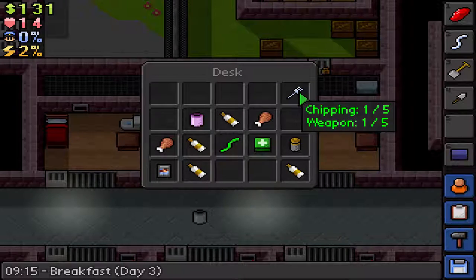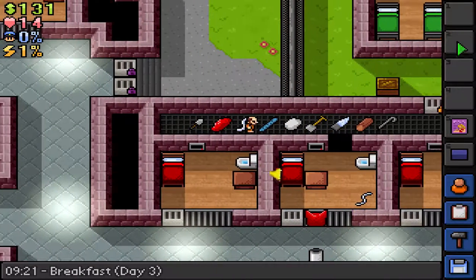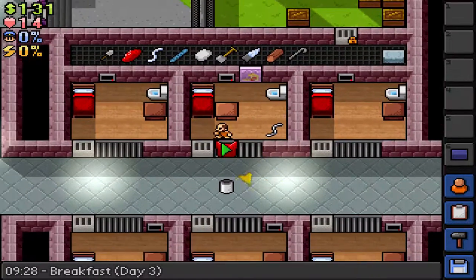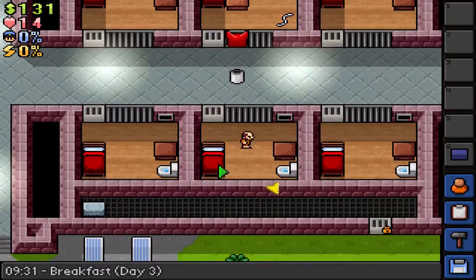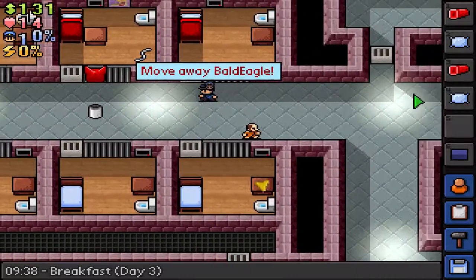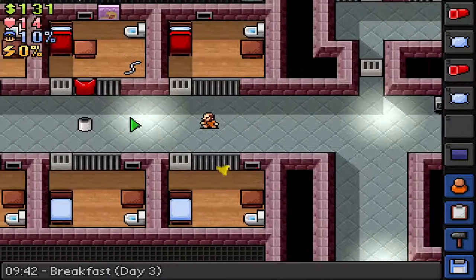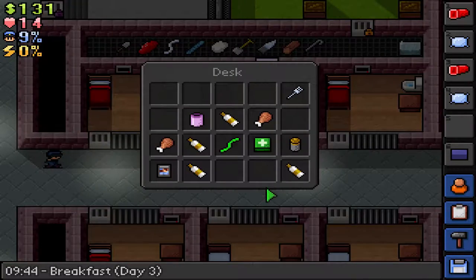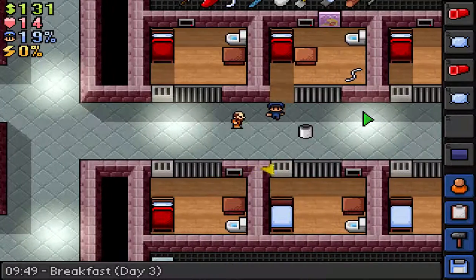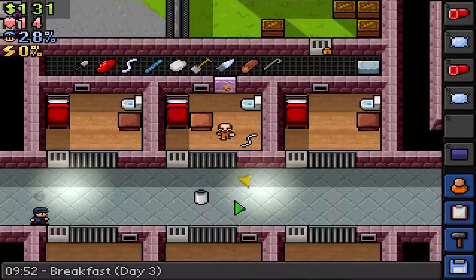Anything contraband is what you want to put back there; anything else is fine. Do we actually want a bed? Well, I guess we could have a spare bed. They're gonna search our room, not find anything, and we'll be fine. See, he's searching our room.